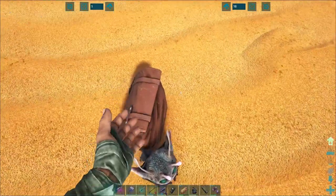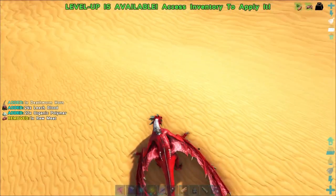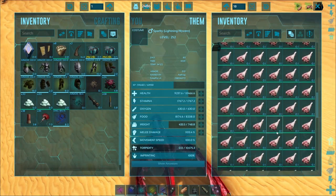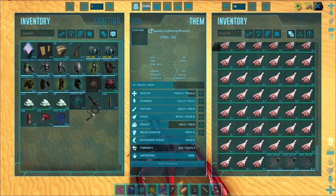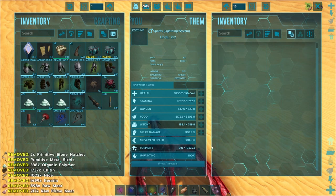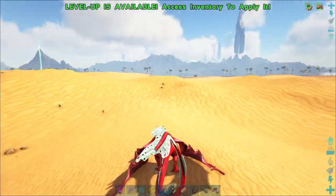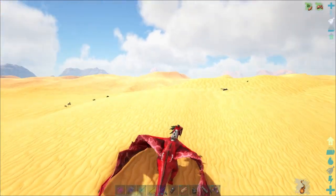Go away death worm! Another death worm down. The reason why I'm eating these corpses is because the wyvern is going to jump up and eat it anyway. We got some leech blood. We just have to figure out if there's anything we actually want to keep in here because we're gonna have to dump everything. I don't have a whip yet - well, I guess I do, but now I got two of them. That helps our weight quite a bit. Continuing on - this stupid death worm.